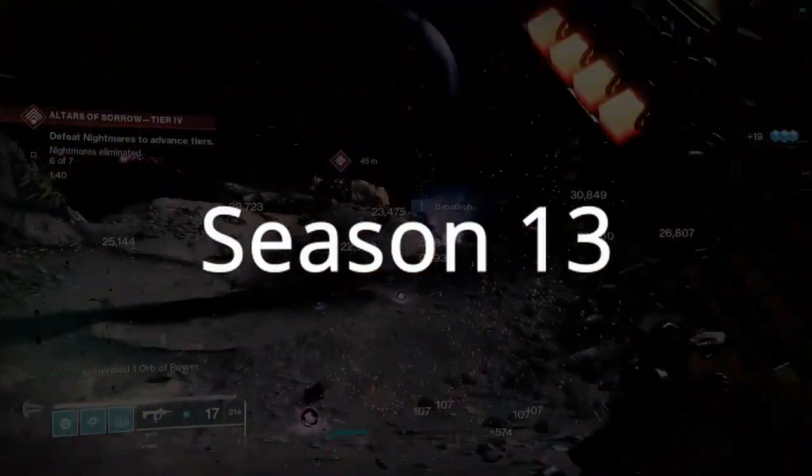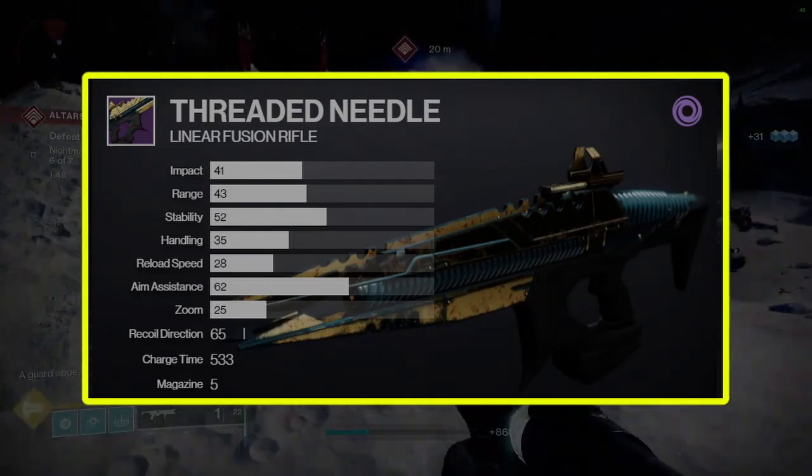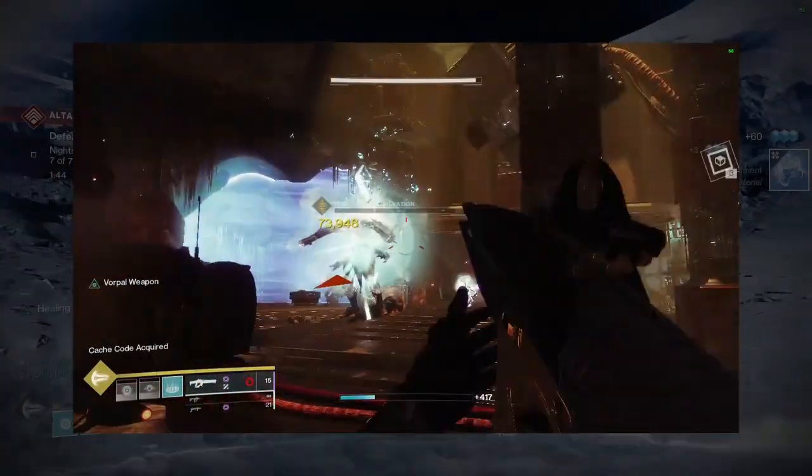Next, Season 13 or Season of the Chosen. The first weapon you want is Threaded Needle. This can roll with Liquid Coils, Auto-Loading Holster, and Vorpal Weapon. This weapon is a monster in any form of PvE.